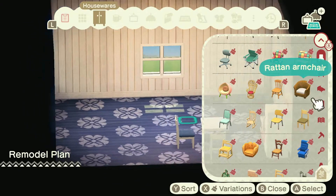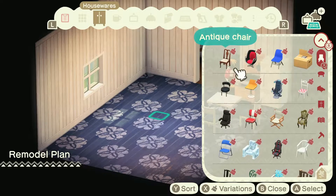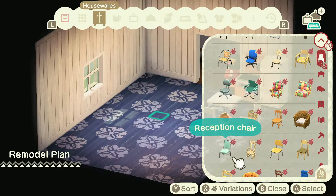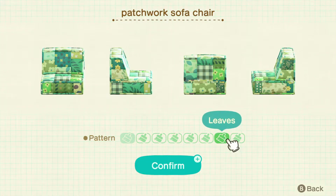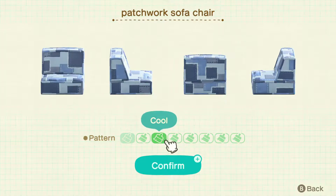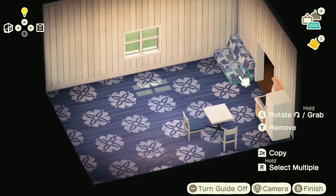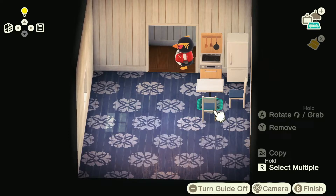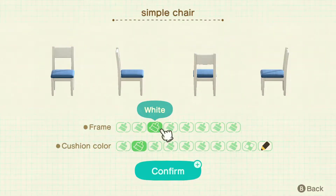Seated furniture. I wish these don't have like a good solid color. I really wish we could customize these or do something different with them. I don't want these white — we're getting too much white in the room. It's okay that our browns don't match. Just want a little bit of warmth from the wood.